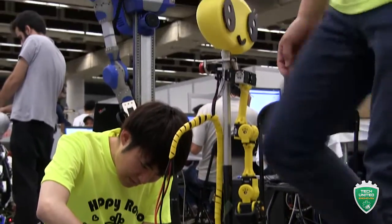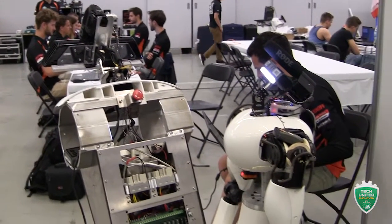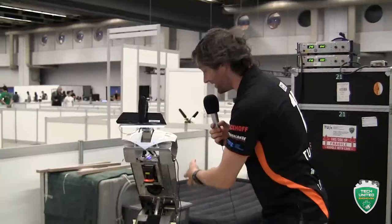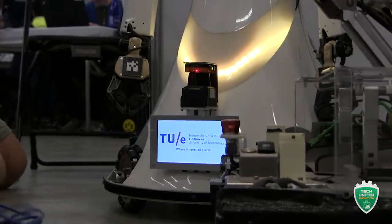Here we are at the Tech United at-home competition area. Let's take a look at the stars — the robots themselves. Here we have Amigo, who has been competing for quite a few years, and over there we have Sergio, the new platform. What are you doing today? It looks like nothing, but it's very hectic — we're trying to get the software to work with all the usual problems.